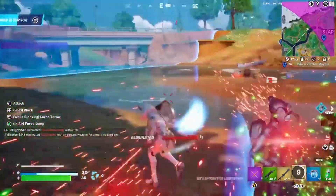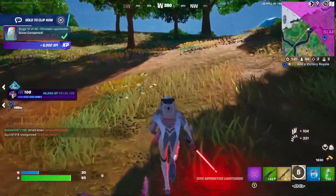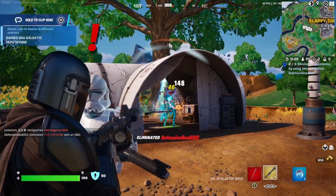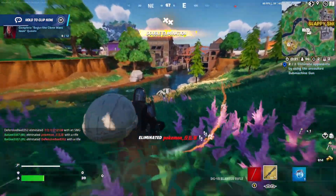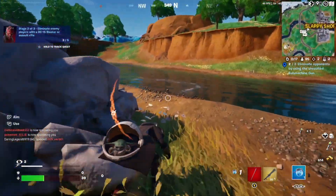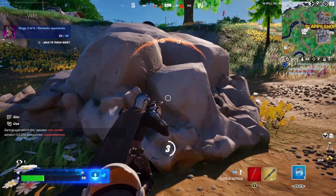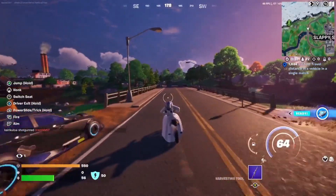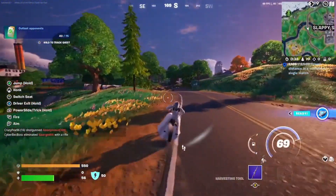Another cool feature: with the lightsaber you can actually block bullets coming towards you for a short period. Also, the troopers in this update are not the inaccurate stormtroopers you see in the films — they actually shoot you. I accidentally shot a trooper and he took almost most of my health.